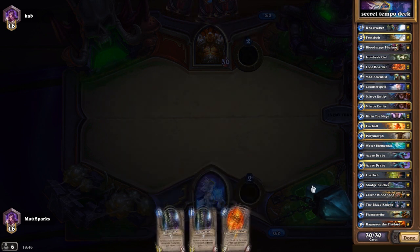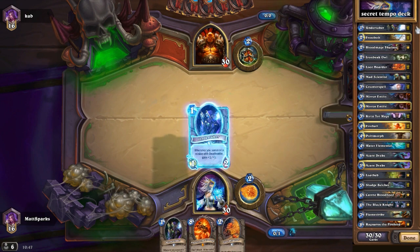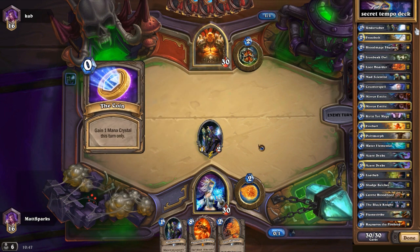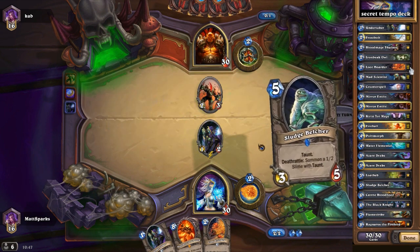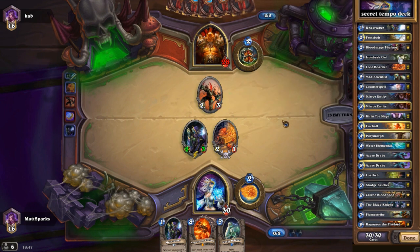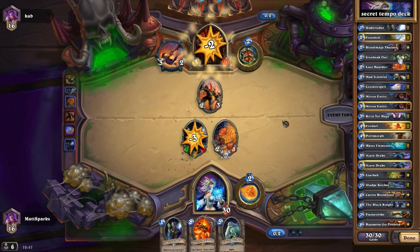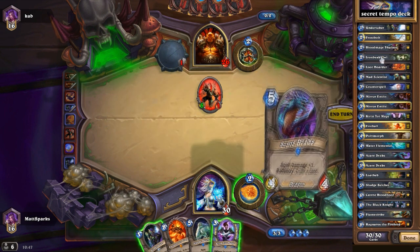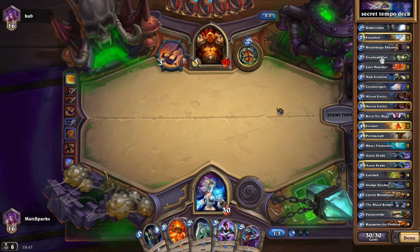I've already made a change to the original deck. There were two mana worms and I took them out because I felt like I was lacking card draw. I replaced them — one with a loot hoarder, and I also put in an iron beak owl for silence, because silence is almost a hundred percent necessary. There's only one silence in this deck and that's the iron beak owl, because almost every deck nowadays is running something like a sludge belcher.